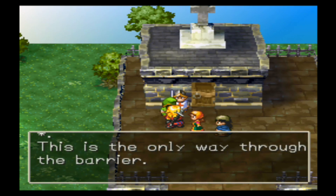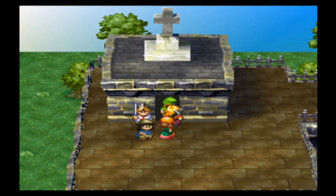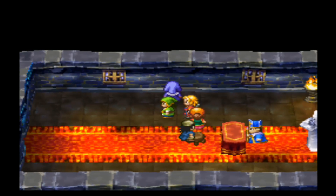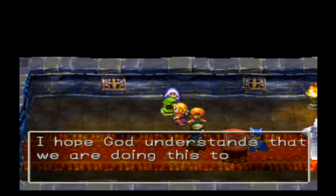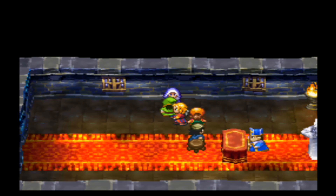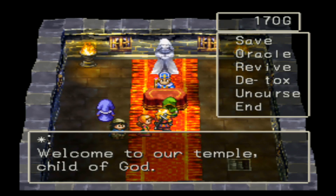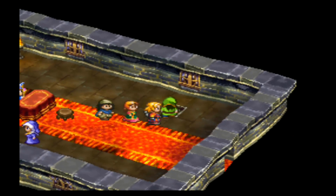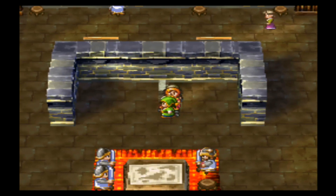This is the only way through the barrier — we'd be an easy target if we put a door outside. If there's even one shard that requires talking to a specific person, then that's a bad thing. Our temple has been ransacked — I hope God understands that we are doing this to protect his people. Welcome to our temple. Doesn't have anything new to say. Going in here — ooh, a cutscene.